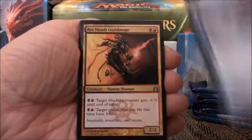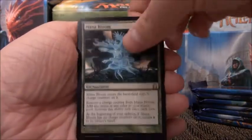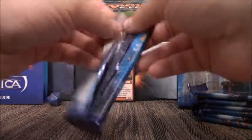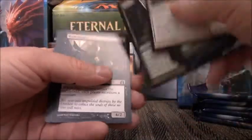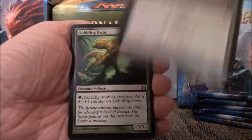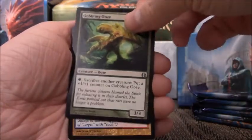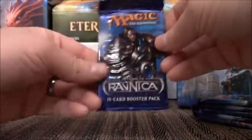We have Faerie Impostor, Rix Maadi Guildmage, Bloodfray Giant, Mana Bloom for our rare. That's it. I think the Dragon Token in this is worth a decent amount as well. But I'm really not trying to pull any value out of this — I just wanted to enjoy this opening. Like I said in the beginning, this is easily one of my favorite sets. Slum Reaper, Slitherhead — my favorite artwork from the set. Goblin Electromancer, Counterflux, and a Swamp.